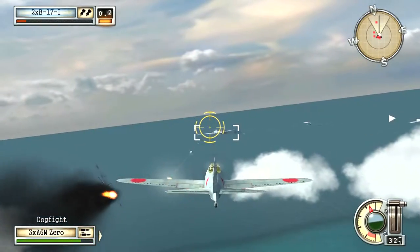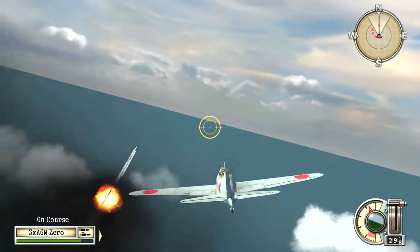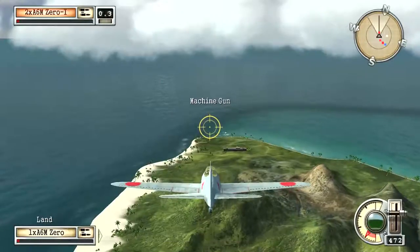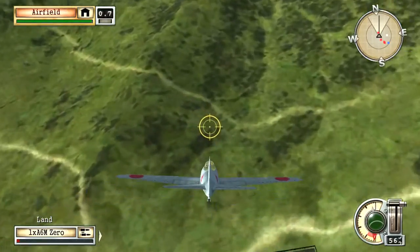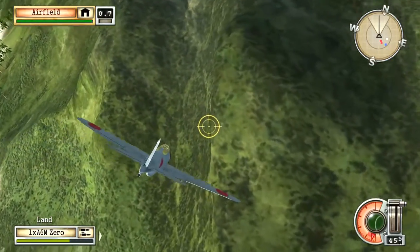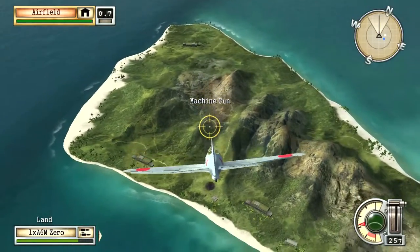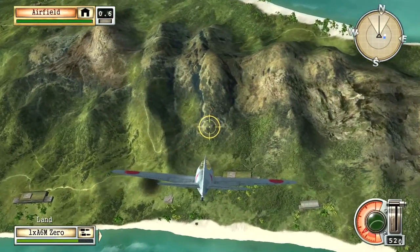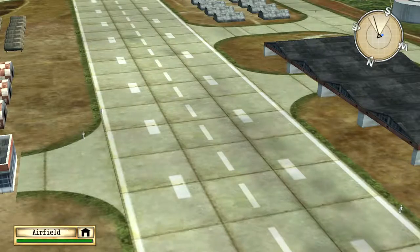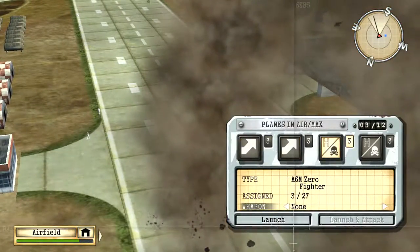So replace all squadrons that have less than three planes to save time — crash your planes into the water and land because it will save much more time and you have plenty of fighter planes to restock. I know this is suicidal, but it's worth it because you need as much time as possible to get a fresh new squadron. I wait for the B-17 payload to hit the airfield so it doesn't damage any zeros trying to launch, then I launch the zeros.